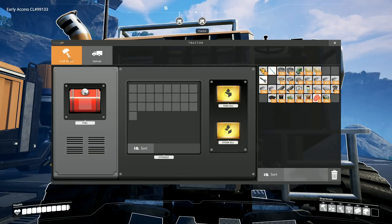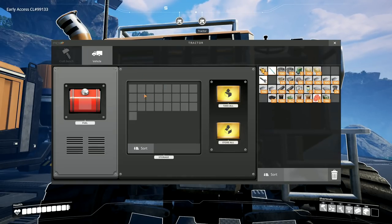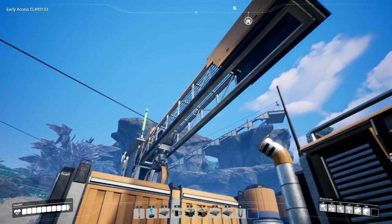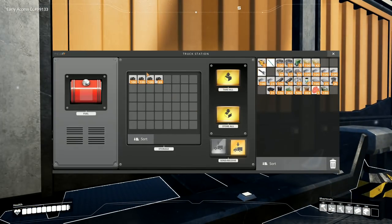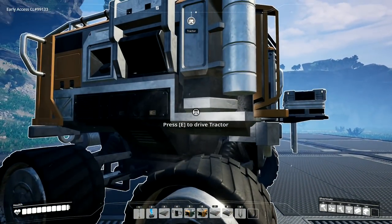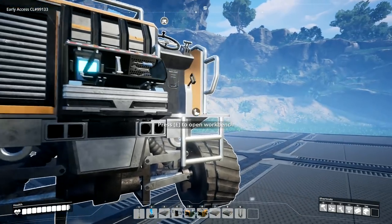Wait a minute. Craft bench, vehicle - it's not got anything on it at the moment. Even though it's got the craft bench and it had that visual movement, it wasn't actually doing anything. If I go to this one, we go to the craft bench - oh, it was putting it into this one. We're storing it up into this one because look, this one's got all the fuel on it.